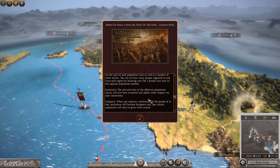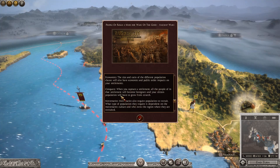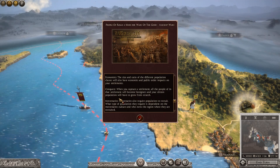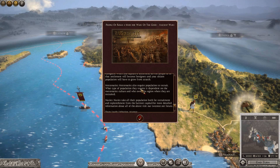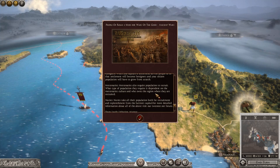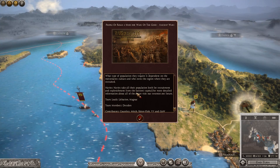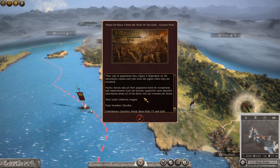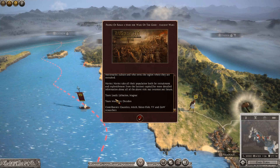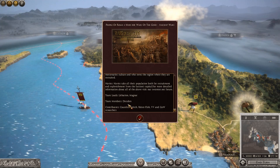For immigration, you'll see people move to and from neighbouring regions within your empire - largely based on the ratio of each population class. You can see how many people migrated by hovering over the three population icon next to the regional population number. Economically, the size and ratio of population classes will have economic and public order impacts on your settlements. When you capture a settlement, all the people become foreigners and your citizen population has to grow from scratch. Mercenaries also require population to recruit, dependent on their culture. Navies take their population from the faction's capital.